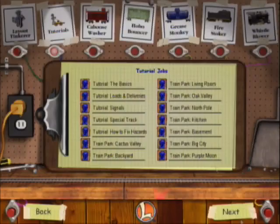Congratulations! You did it. You now know how to control a locomotive — you've switched tracks and coupled cars. The next job will teach you how to pick up and deliver loads. I don't need to do the other tutorials. Let's just go ahead and do a couple of train parks, starting off with the Cactus Valley Train Park.